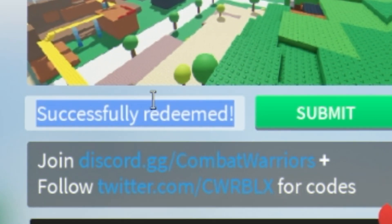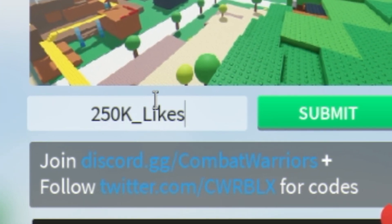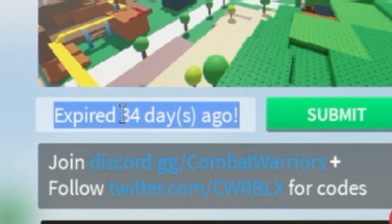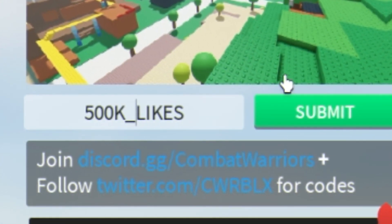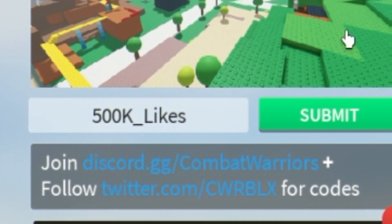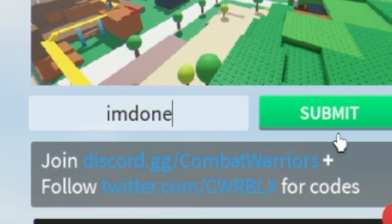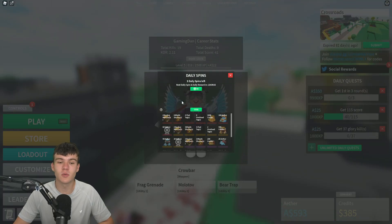Next you can try the older code: 250k_LIK — I'm not sure if this one is still working. As for upcoming codes, when we hit 500K likes the new code will probably be something like 500k_LIK or 500k_underscore_LIK — so keep an eye out for that. You can also try the code: im_done — that one was added a long time ago but may still be working. Redeeming these will give you additional credits and spins.